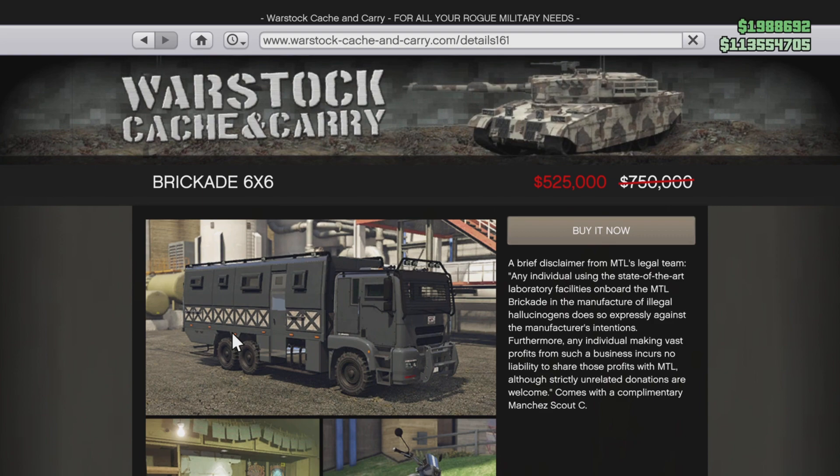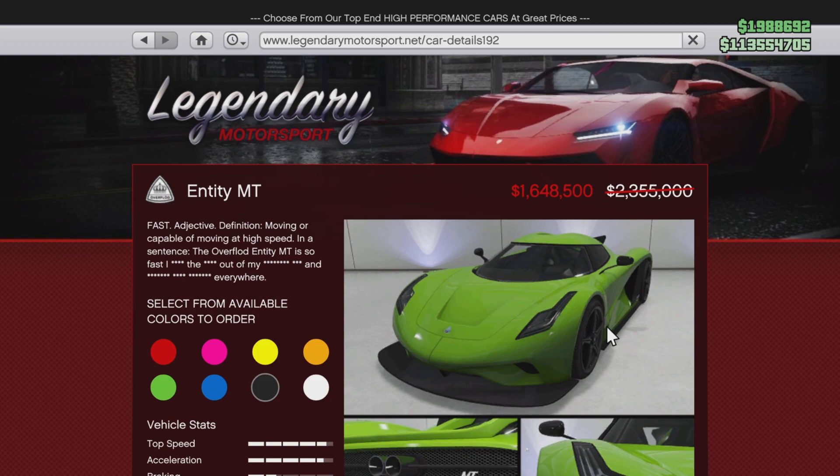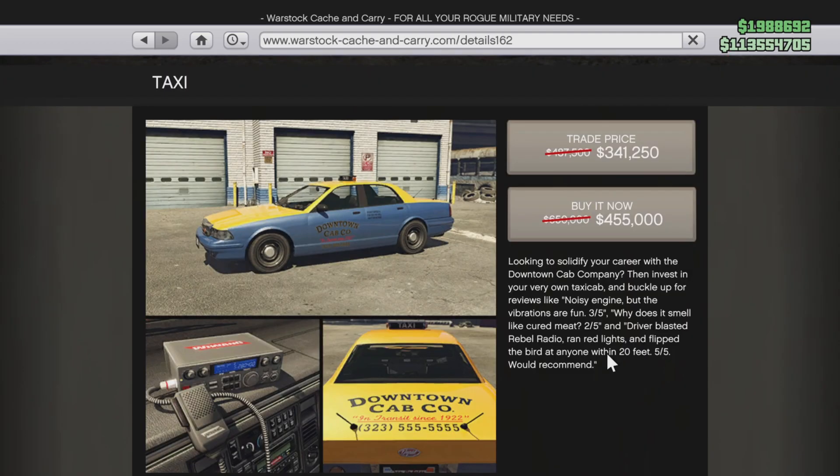For 30% discounts, we've got the MTL Brickade 6x6 — upgrades and modifications all 30% off as well. We have the NS300R which is also 30% off, the Entity MT also 30% off, and the Taxi also 30% off.